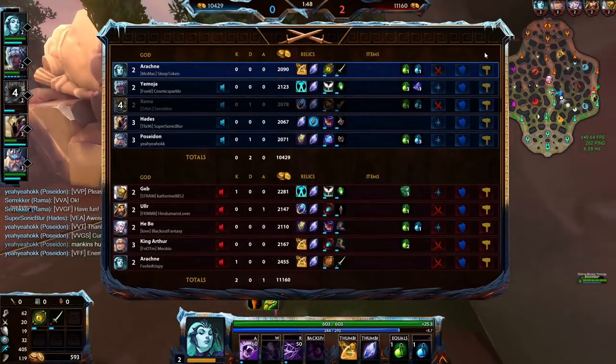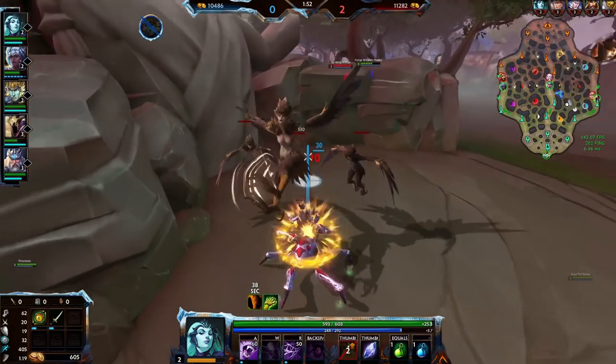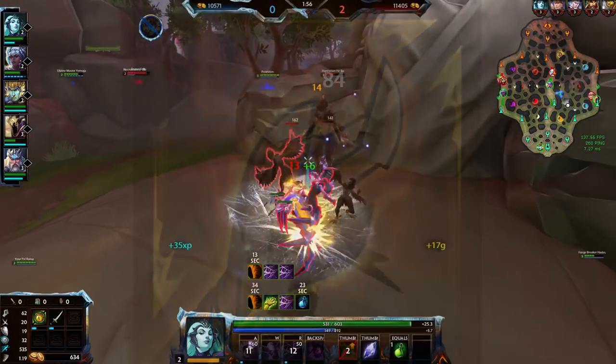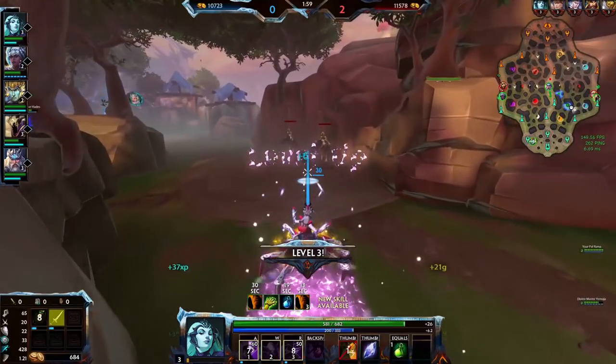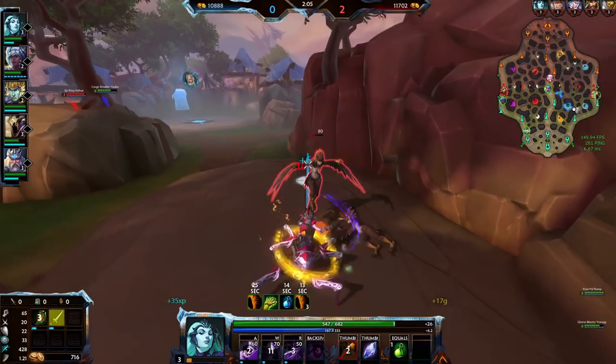Now let's talk jungle. First let's have a look at the official jungle items: Bamba Stagger, Eye of the Jungle, and Mannequin Scepter, as well as their upgrades. These are the items that Hyrus has classified as jungle items and these are the items that we'll probably primarily see.